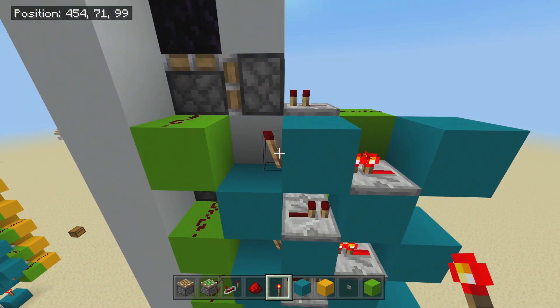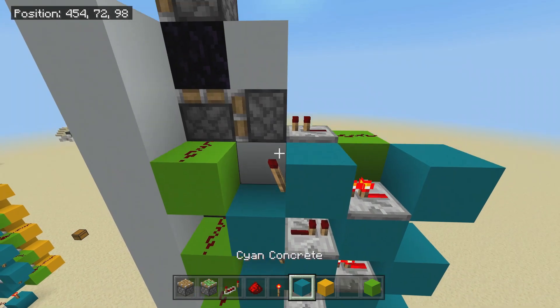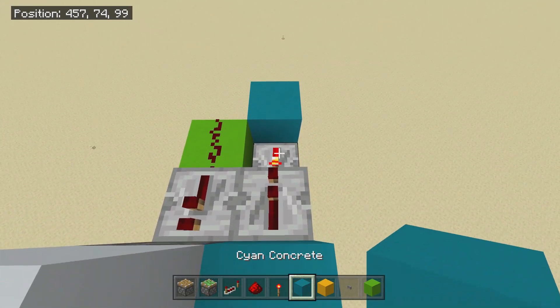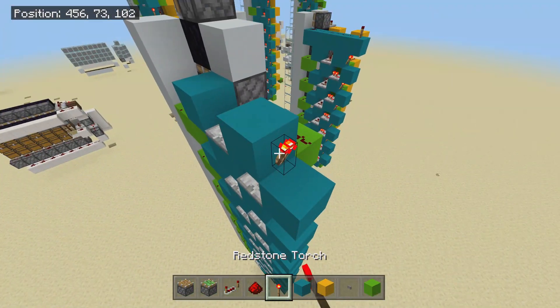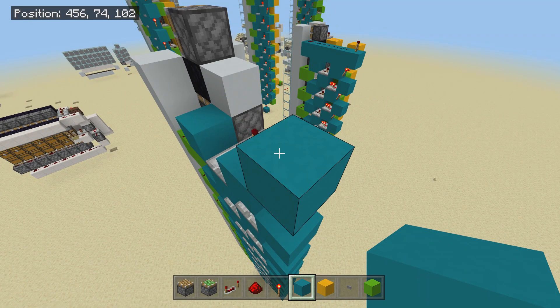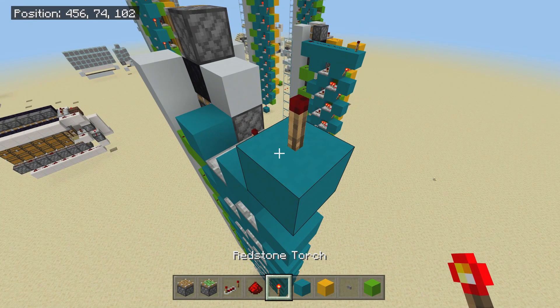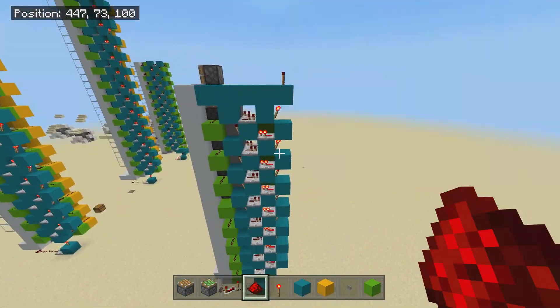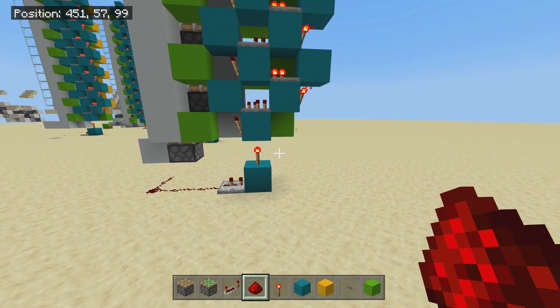So once you get to this position, you're going to do something different. You're going to place a block on top of the redstone torch, a repeater going this way, a block, a redstone torch, but you place a block on top of the redstone torch. And this is where it gets difficult — you place a redstone torch on top of the block. Then you put blocks on top of all of this with redstone dust on top of that. And believe it or not, that is the up system done.